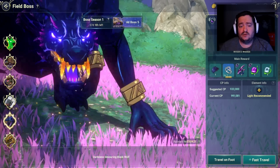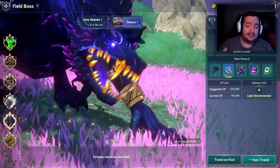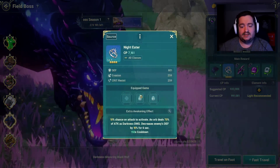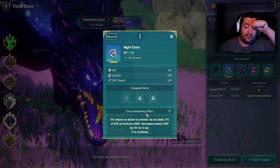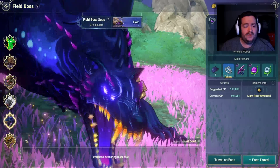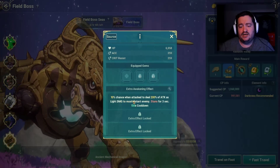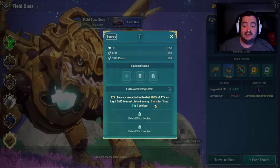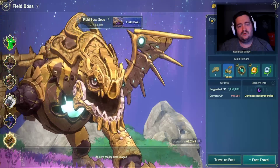We got two new field bosses and two new chaos field bosses. We got Stella, which we were all expecting — Stella's ring has a 10% chance to activate an orb that deals 70% of attack as darkness damage and decreases enemy defense, which is pretty powerful. We also got Mecha Dragon, which was unexpected — 10% chance when attacked to deal 200% of attack as light damage to the most distant enemy, stunning for three seconds. Both are really powerful and we killed them very quickly on our server.